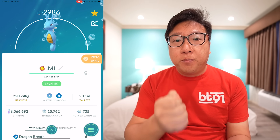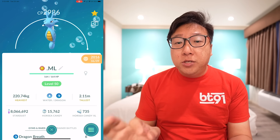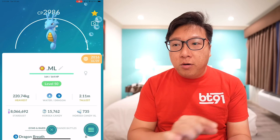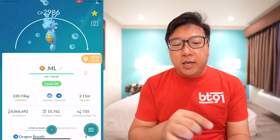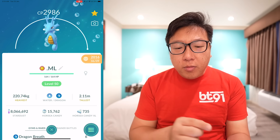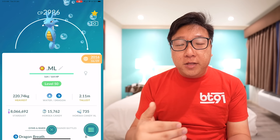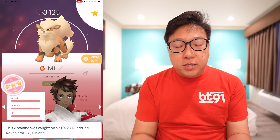He said 'HP, Attack, Defense' - the old appraisal system doesn't show you a bar. Literally Candela, Spark, or Blanche would appear at the bottom and tell you whether your Pokemon is a Wonder, Best, or similar. 'Best' is basically for Spark or Instinct, 'Wonder' is for Mystic, and when they say 'HP, Attack, Defense' all at a certain line it means it is 15/15/15 - which is basically a hundo. That's how people knew back then with the very old appraisal system.